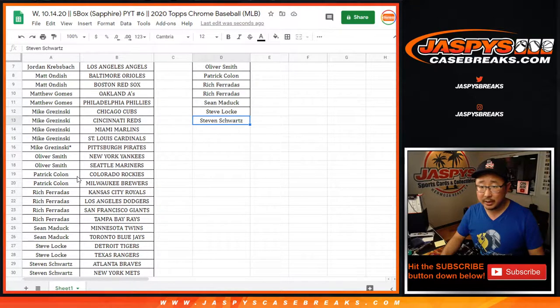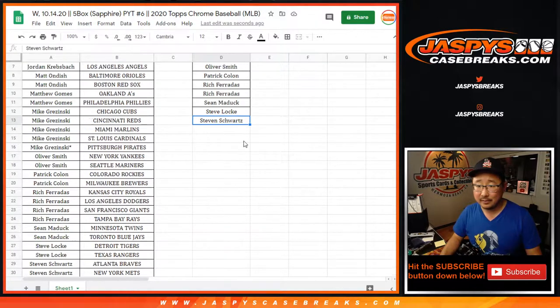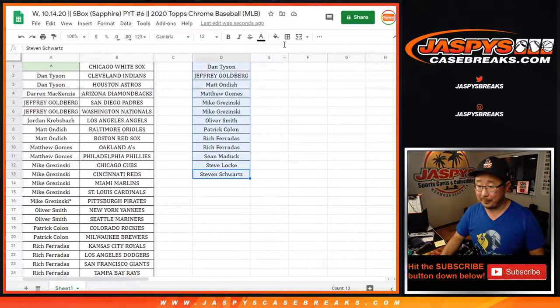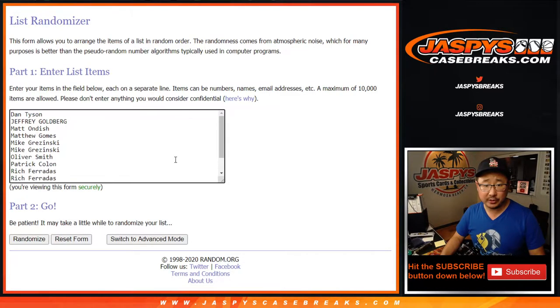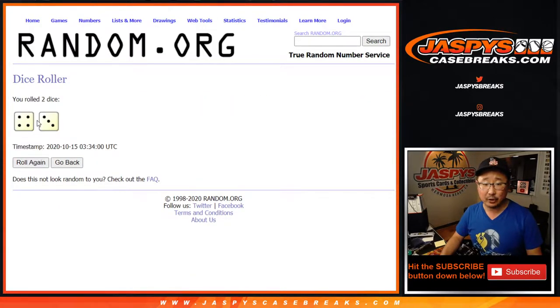Let's go double check — I've been known to forget someone on this list. Darren and Jordan only got 1 team, so they're not in. Everyone else should be in. I think so. There's 13 spots on that list. Top name of the 13 after Lucky 7 — 4 and a 3 after 7. Name on top gets the White Sox, Luis Robert hunting after 7.